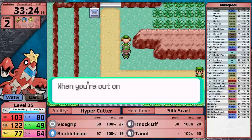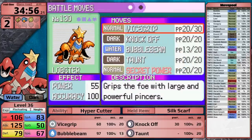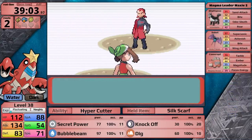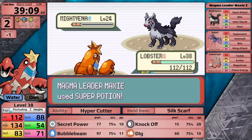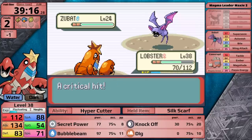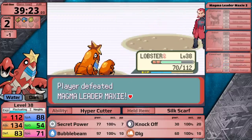Now it's time for some useful moveset upgrades. I get Secret Power to upgrade Vice Grip, and I get Dig, teaching it in place of Taunt. I maybe taught this a little bit too soon, because Taunt could have been useful against Maxi's Mightyena to prevent Sand Attack. After some annoying confusion, Maxi doesn't end up being a problem because I have four times damage with Bubble Beam against his Ace — so it was a sloppy fight, but an easy victory.